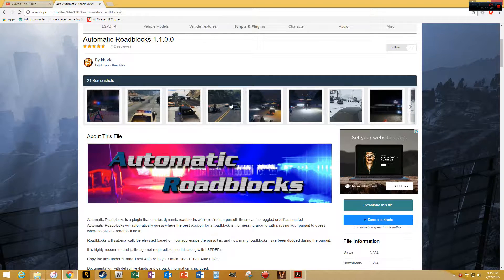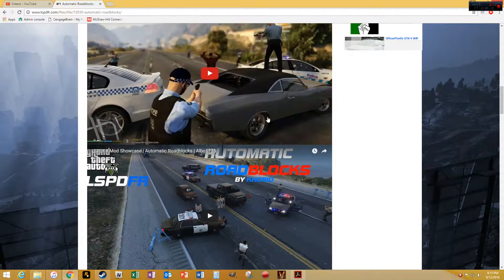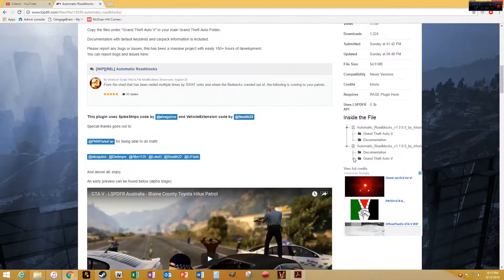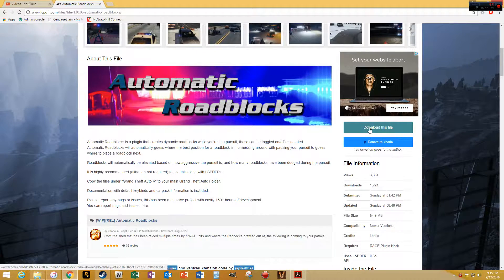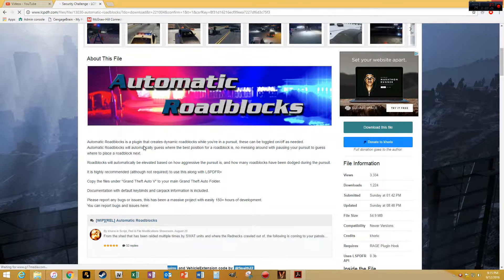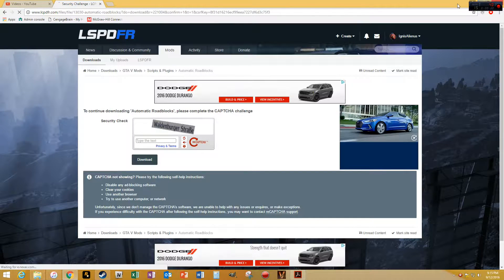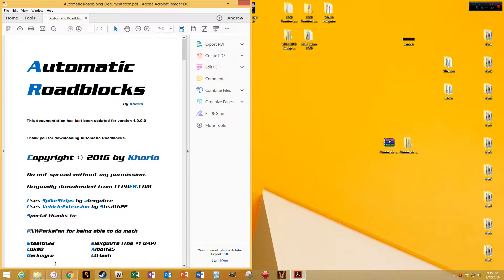Good evening everybody. Today we're going to be going over the Automatic Roadblocks plugin by this guy right here — I'm not even going to try to pronounce your name, co-rio I'm guessing. Here's the download page, all the information is right here. Download the file, it will take you to the next page where you verify you're not a robot, and then once you download it, it will end up in your downloads folder.